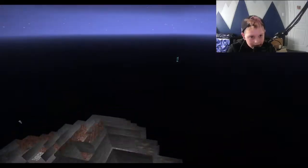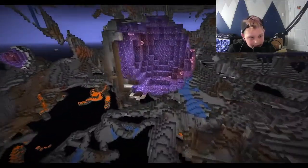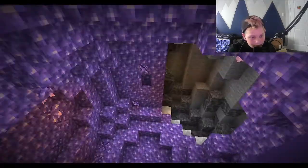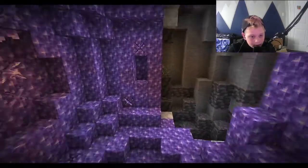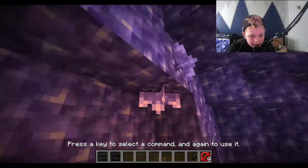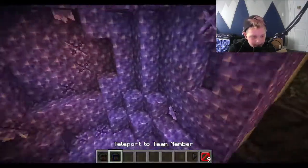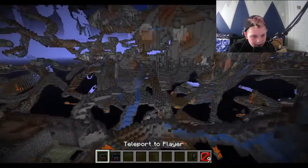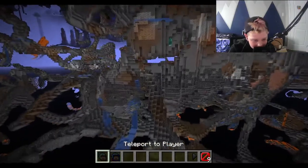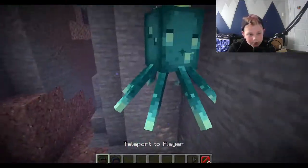The first thing I saw was this — it's an amethyst geode. Look, these are amethyst shards. And over here we have something really cool: the glow squids.